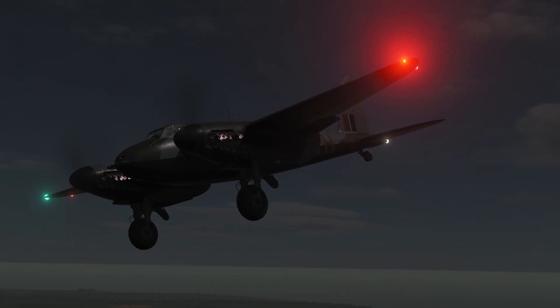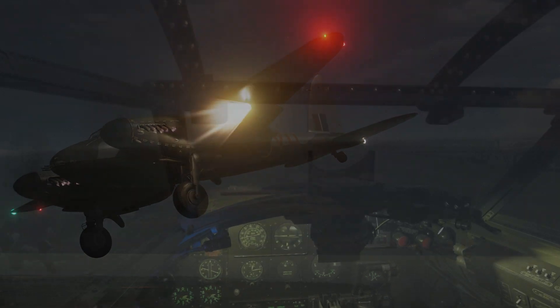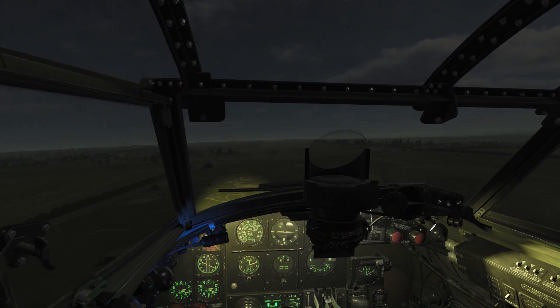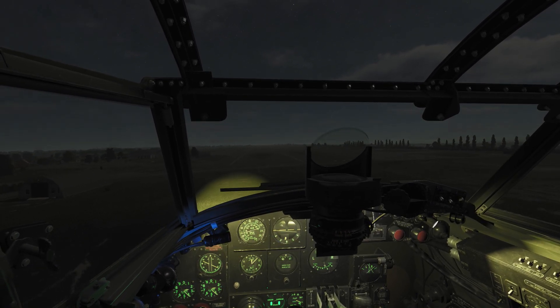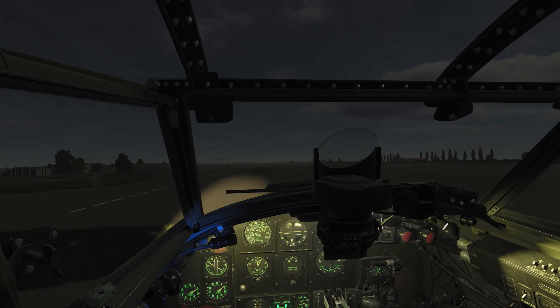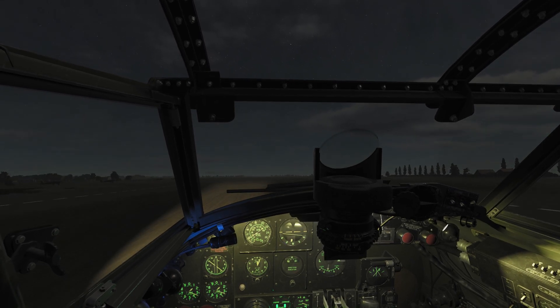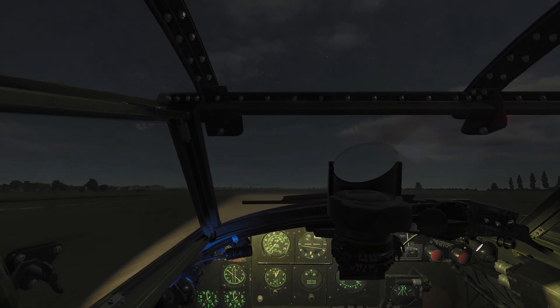We can also turn on the landing lights, either both or just the one on the pilot's side. The landing is pretty much the same as during daytime: 150 miles per hour as you turn onto final, then drop full flaps, reduce your speed to 125, and go for a nice gentle touchdown. There we go — we're down. Time to hit the sack.